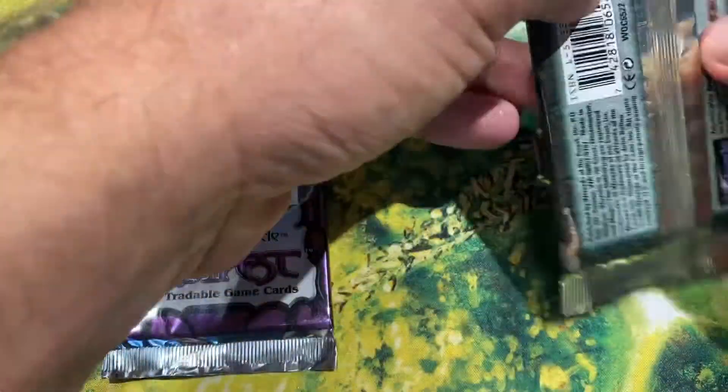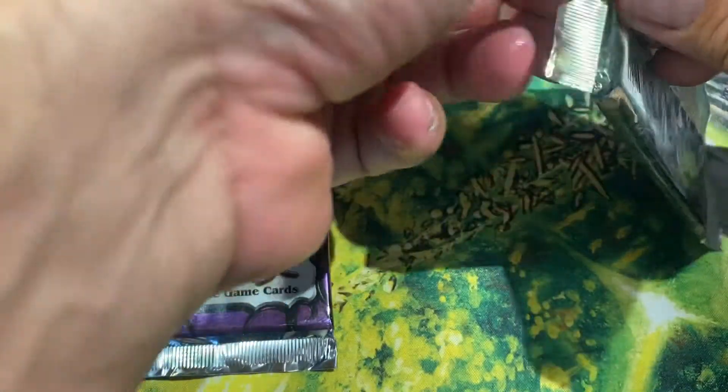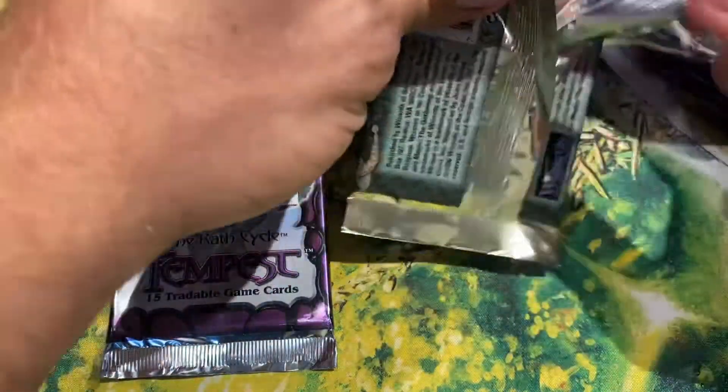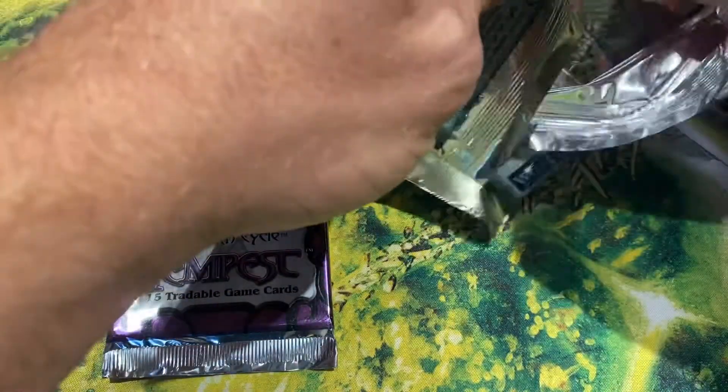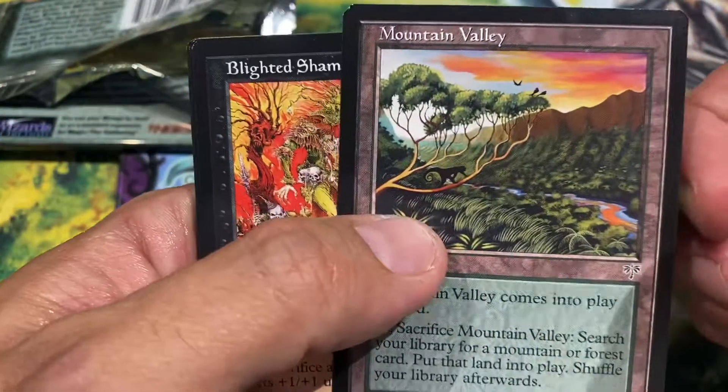Let's see if I can get a LED or Phyrexian Dreadnought, although I'd just hope for maybe an Enlightened Tutor. If I remember Mirage correctly, it's the last four cards that are the rare and the uncommons.